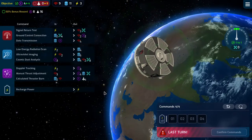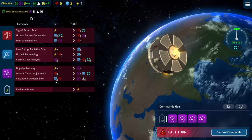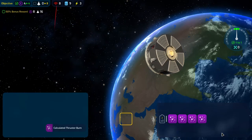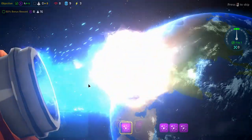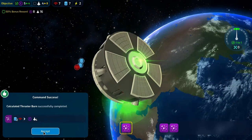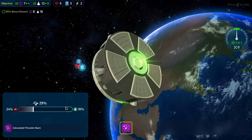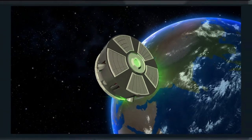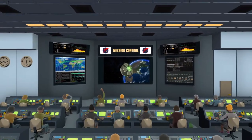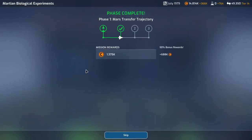One, two, three, four — that gets us there and we can resist three of them. We'll resist that, accept that, accept that, and accept that. And there's our 50% bonus reward, nice! Mars transfer trajectory done and we got 2.6 million for that — not bad.